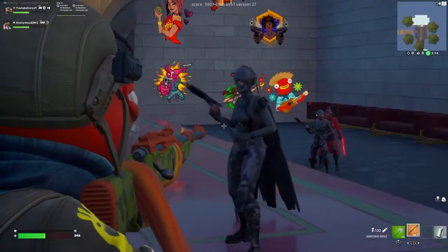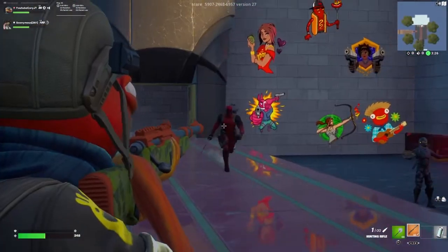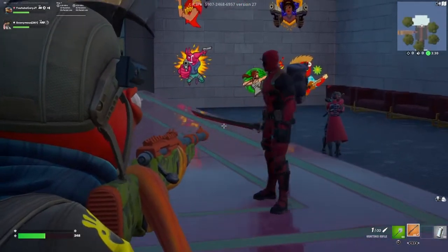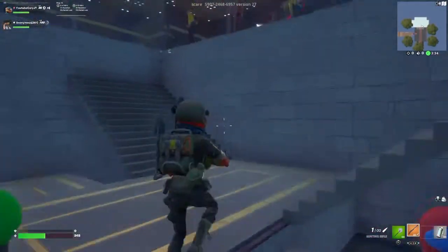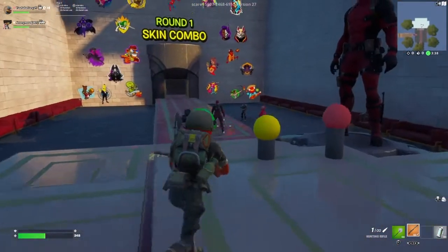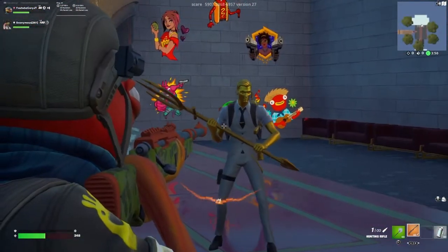Elite Agent - again, literally got 'agent' in the name so it definitely matches. It's like the female version of the Rook Agent, very clean. Deadpool - okay, so the secret skin in the battle pass. Kind of matches, great pickaxe, back bling does match the theme a little bit. Not too bad, we'll give it a chance.